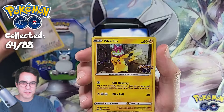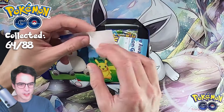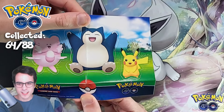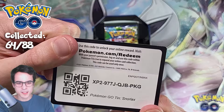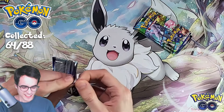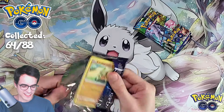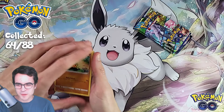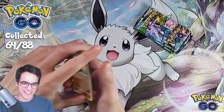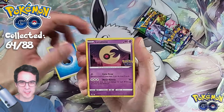Opening the Snorlax tin. We've got the Snorlax tin itself and the Pikachu promo card again — very cool. I guess the contents are gonna be about the same: stickers, the code card, and four packs. Only four packs, but a lot can happen in four packs. Will it be good though? That's the real question.